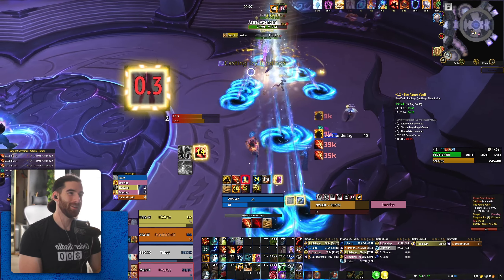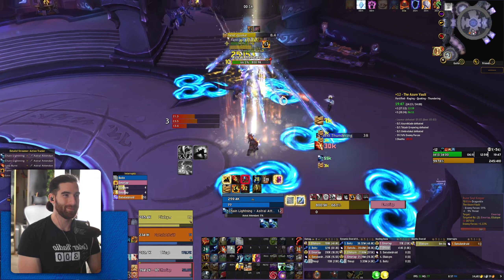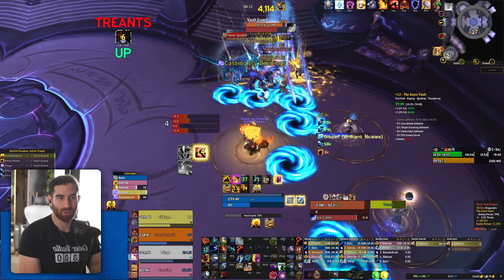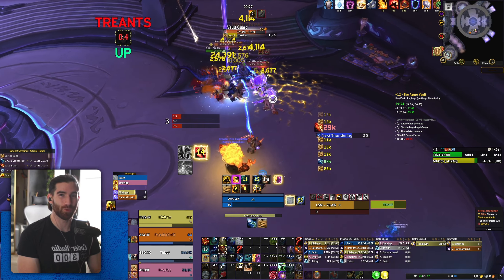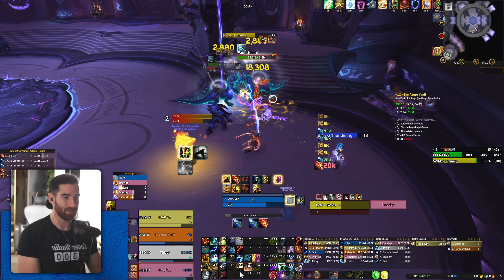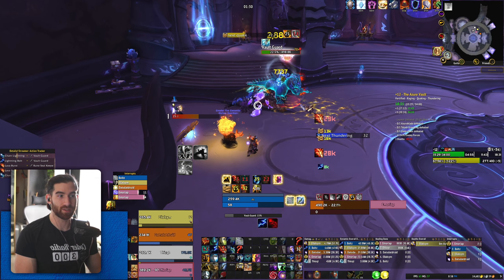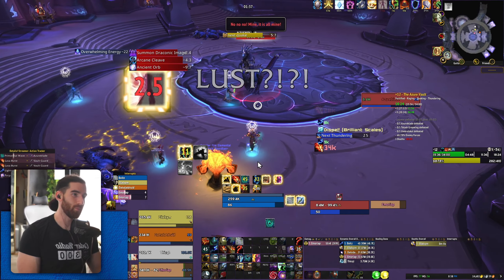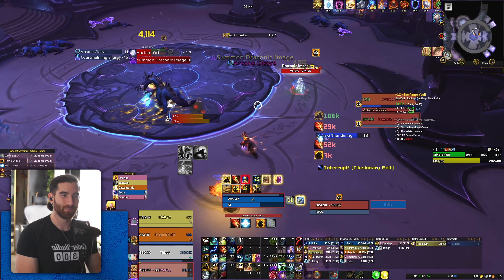Two and three targets are a little awkward — you really have to be on top of your plan for what you're going to do on the pack. There's no dilly-dallying with two and three targets: if you're going to use Liquid Magma Totem, you have to use it right away. I can't beat rogues on two or three target packs, but I do pretty well on five or more targets. Anything above four targets is really nice. I'm going to skip ahead a bit.